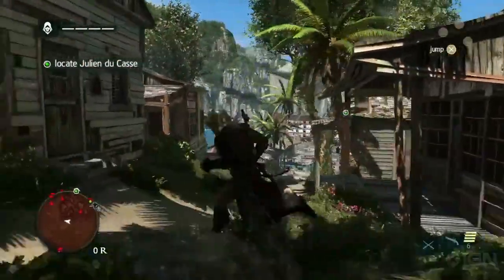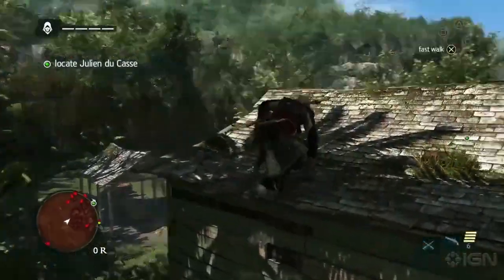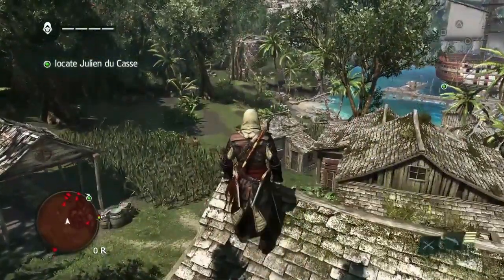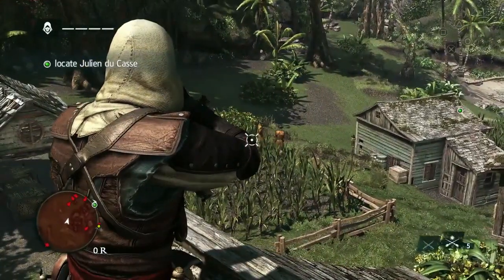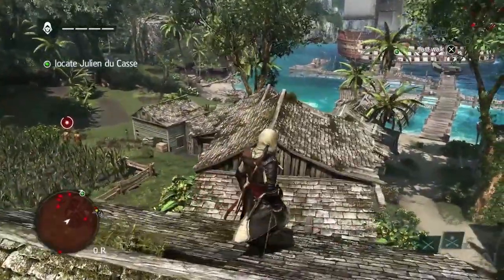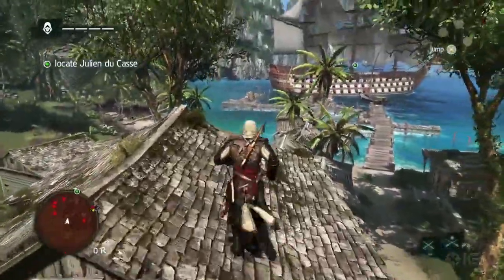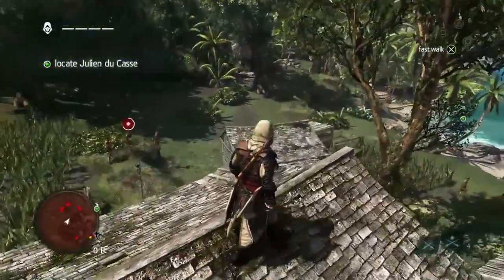You are a true assassin when height is in your favor. In every location we've made access to rooftops easy. This, along with strong stealth rules and mechanics, are what fans have been looking for. We're showing off a new weapon, the blowpipe. Using berserk darts you're able to manipulate and control the AI to attack his own allies, even animals — and Edward himself if the player is not careful.